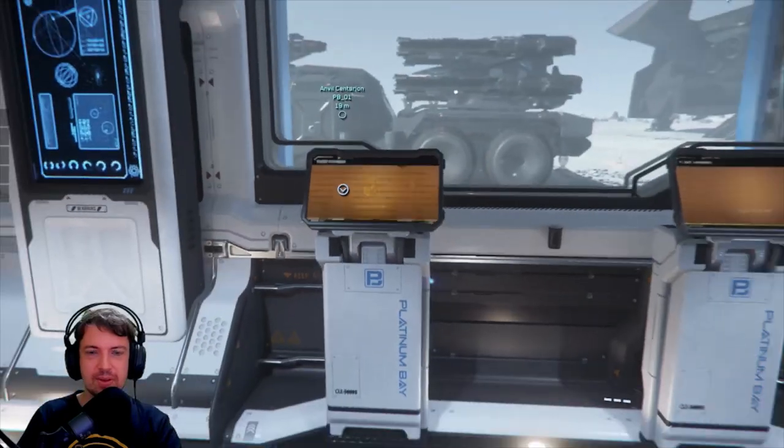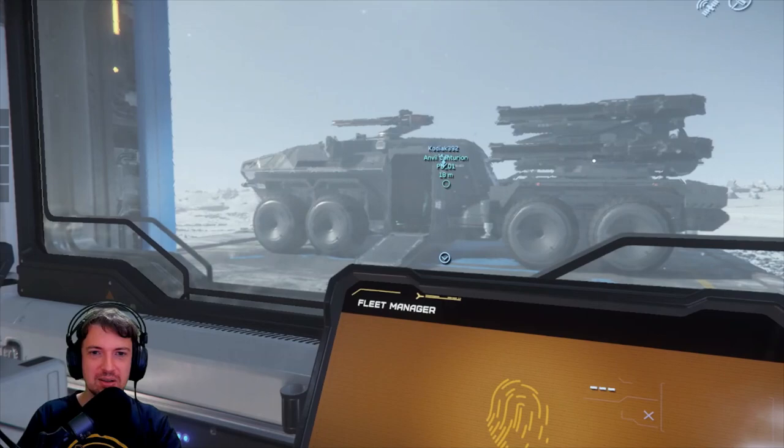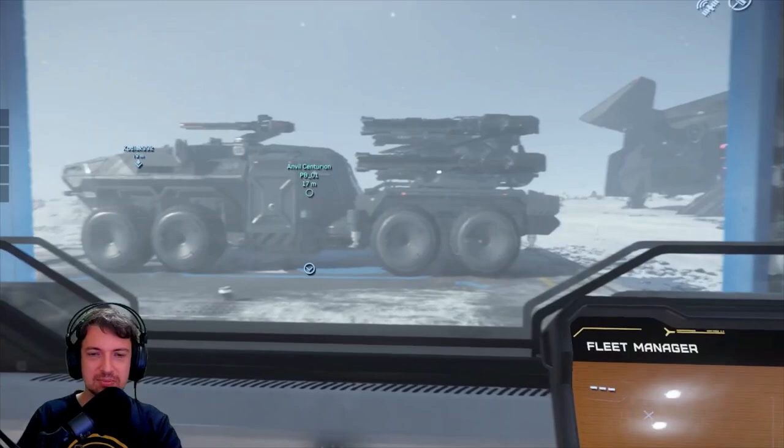In this video, we will test Star Citizen Alpha 3.17.2's brand new vehicle, the Anvil Centurion. Since there was a Jumtown 2 event happening, we decided to take a couple of them to the battlefield to try them out in a real, non-scripted combat situation.